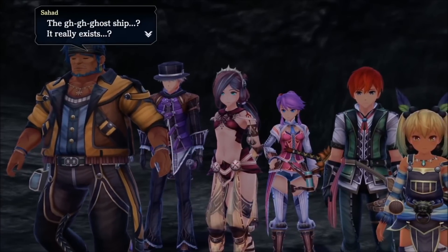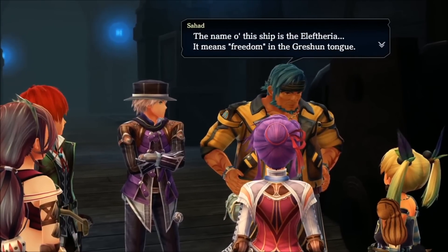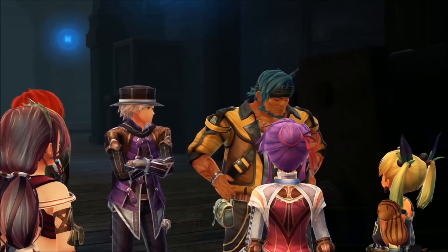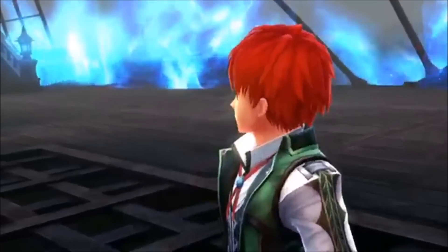So the group of castaways sees the ghost ship as a potential way to escape the island, only it turns out that it was really just a way for them to escape this mortal coil. The captain was a slave turned pirate who roamed the seas, attacking noble ships and freeing their slaves — a noble cause indeed, but one that doomed him to a lonely death.